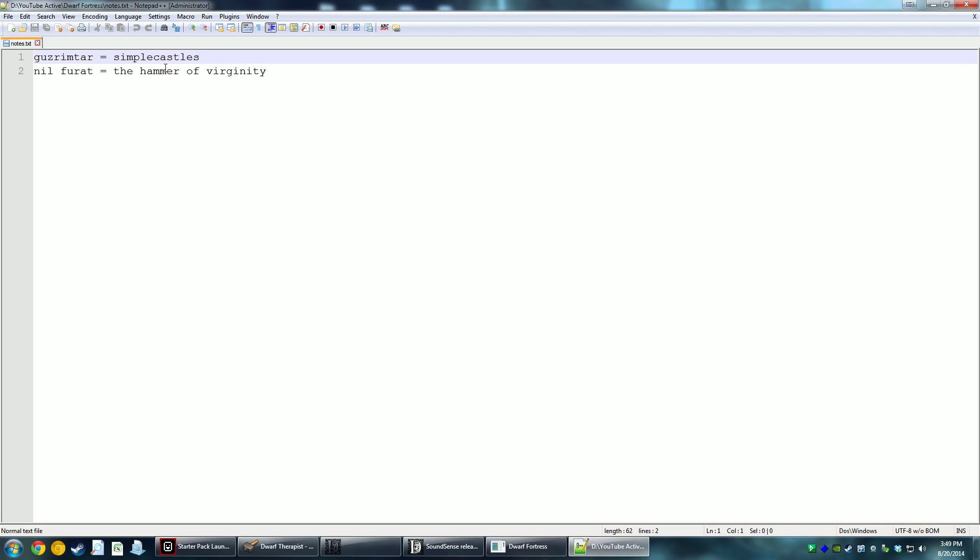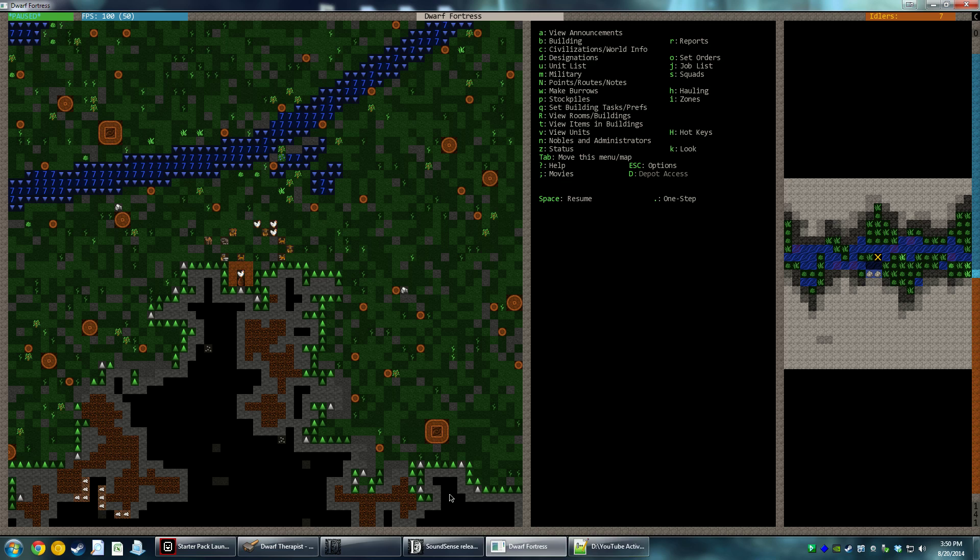I had to write this down. We are 'Simple Castles' - that's the name of our fortress. And our group name is Nilforat, which is the Hammer of Virginity. These were randomly generated names, I did not choose them myself, but they are nonetheless quite comical.